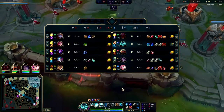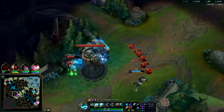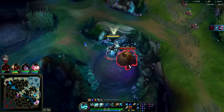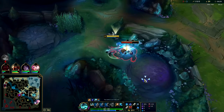Jinx went for Ghost — I'm seeing that a lot more with AD carries taking Ghost secondary, especially on massive 1v9 AD carries like Jinx and Twitch, basically AD carries that lack mobility. Ghost may not be very good pre-six, but level six and up in multi-target fights it's way better than Heal.